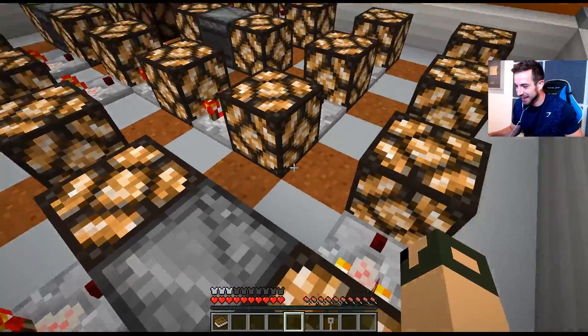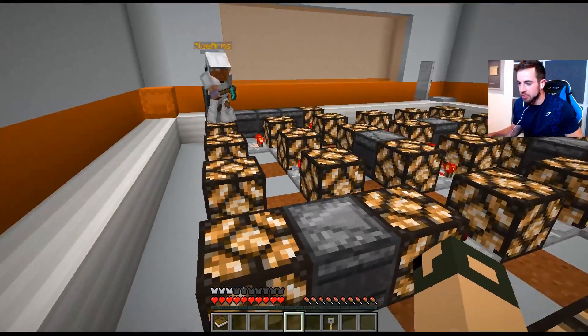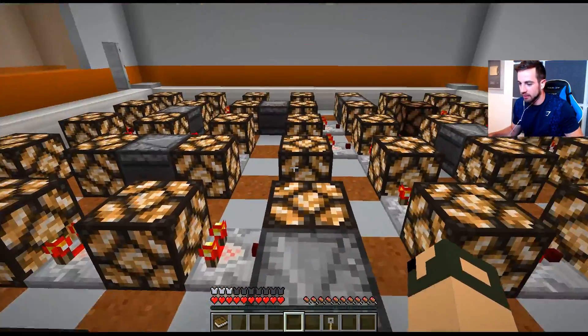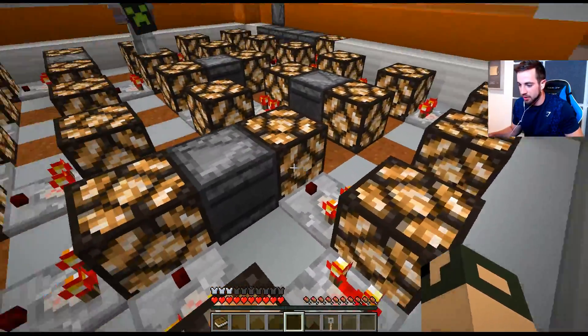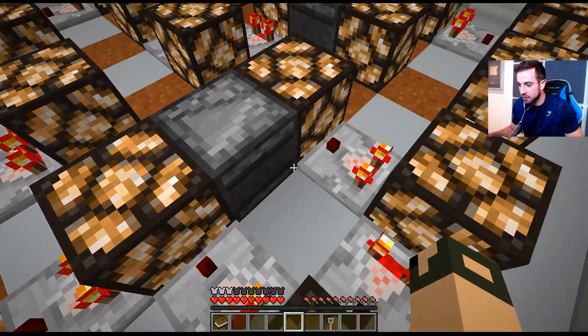By the way, you ever tried the wrap at Chick-fil-A? The tortilla wrap with chicken and stuff? Super good, bro. I've only ever tried the sandwiches and the nuggets because I don't think anything else is worth trying there. That's like going to Buffalo Wild Wings and ordering a burger — it's just not right.